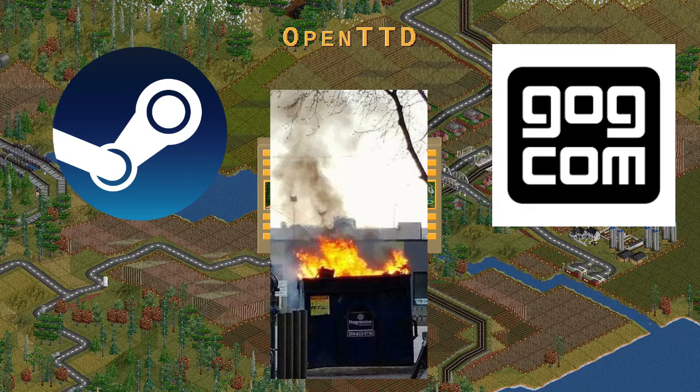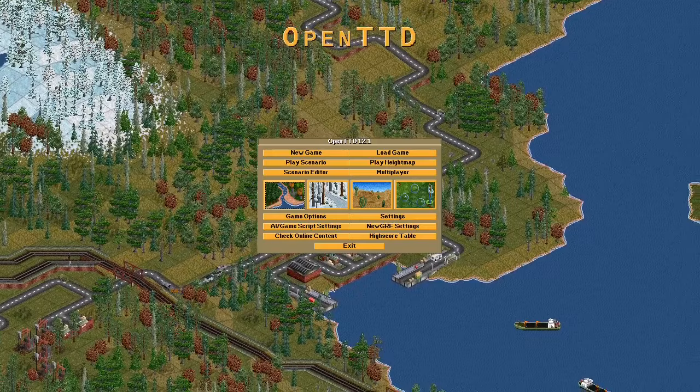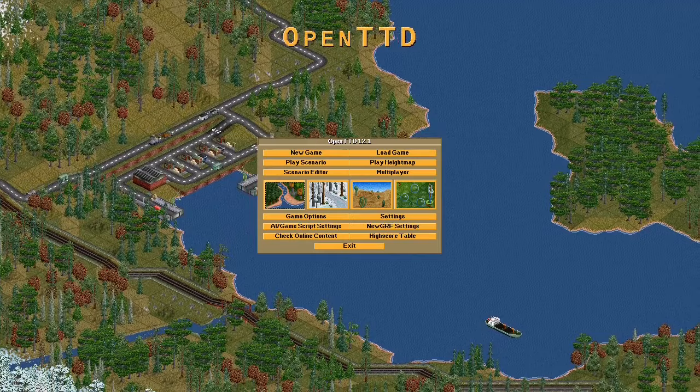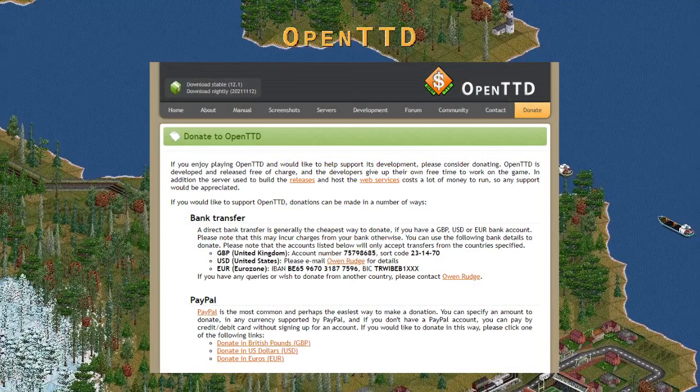The easiest way to get the game is through Steam, GOG or the Microsoft Store — search for OpenTTD. These versions will be packaged with all the graphics and sound files you need to get started. OpenTTD is always free to download and free to play. If anyone asks you to pay money for it, that's a scam. But if you'd like to donate towards the cost of running the game servers, you can do so through the official website — I'll put a link in the description.